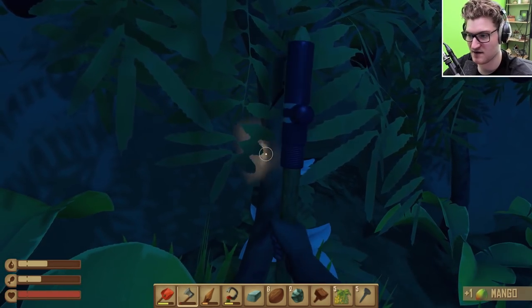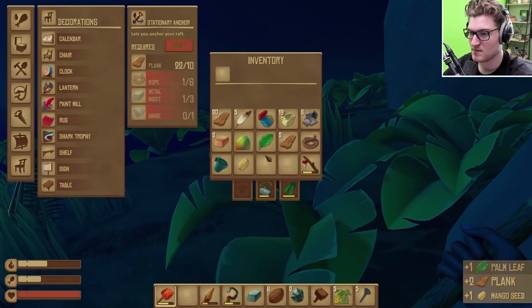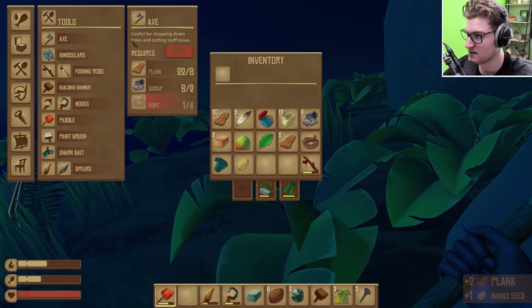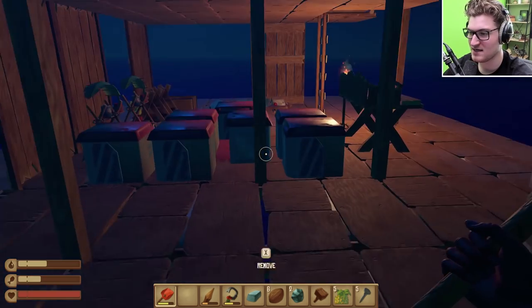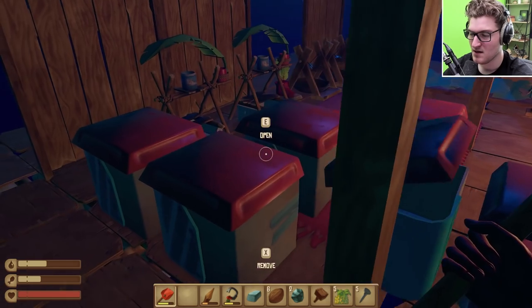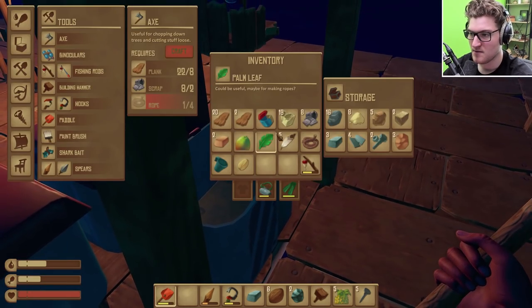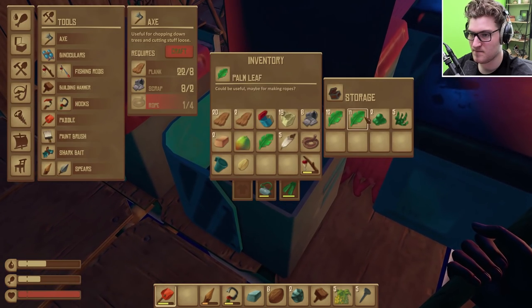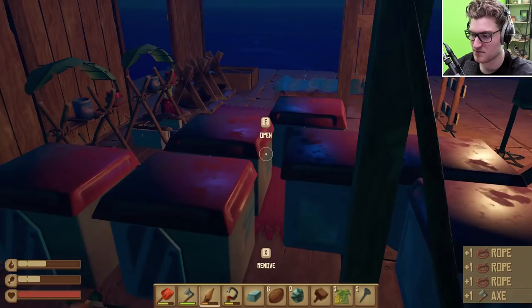We're gonna have a lot of planks after this actually. You think we should redesign the whole base? I'm feeling a whole base redesign right now. I don't really know why, I just feel like it's not proper, you know. I guess we could just place down the pillars all proper and then just kind of delete the ones that aren't proper maybe.